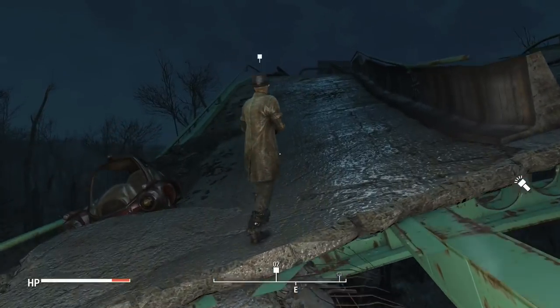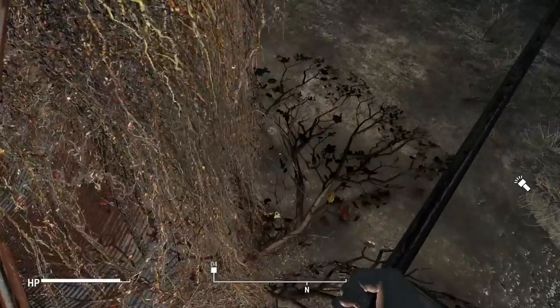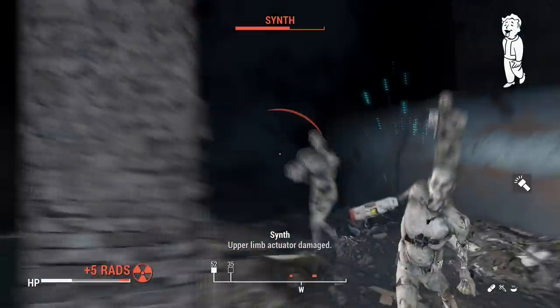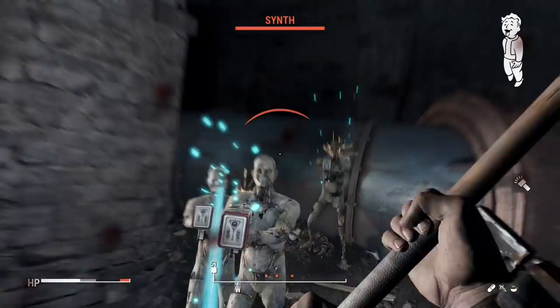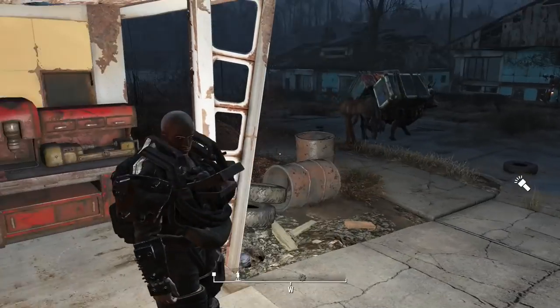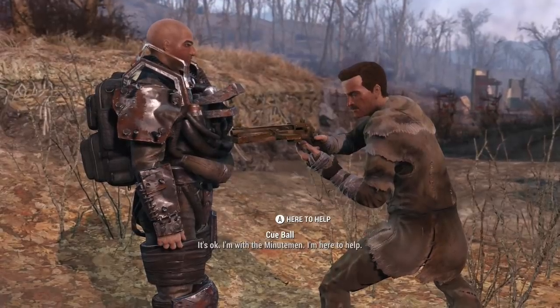Pretty easy opening to the quest: follow Deacon, kill some ghouls, talk to a guy, fall to your death on accident, make your way to the back entrance, and realize there is no way you can do this quest in your current state. I am not a laser sponge, and I was not going to be able to kill all of those synths without a lot of extra work and some more stimpaks and chems. So I loaded a save from before I found Deacon and decided to do a more simple quest — a Minutemen quest.